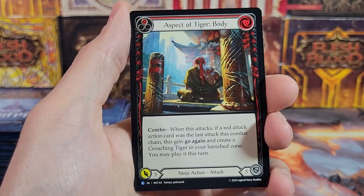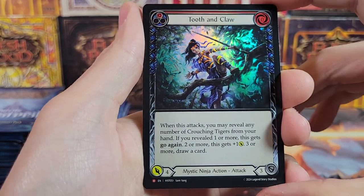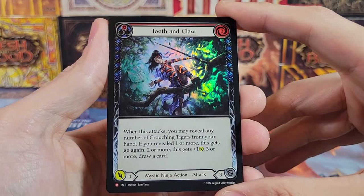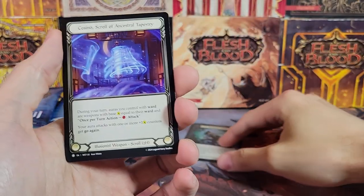Second Tenet of Chi. Tide — oh, that was a rare, didn't even realize. Aspect of Tiger Body. And a Foil Majestic — very nice. Tooth and Claw. Very cool. Mystic Ninja — so there you go, there's a new card for you.